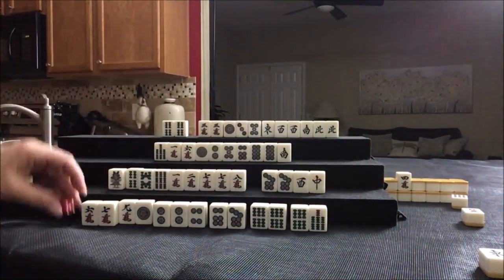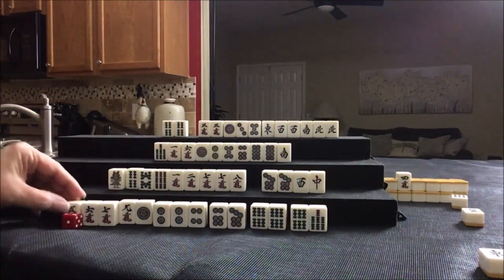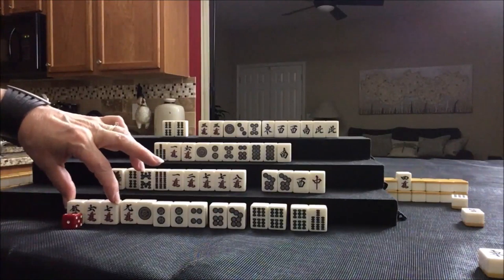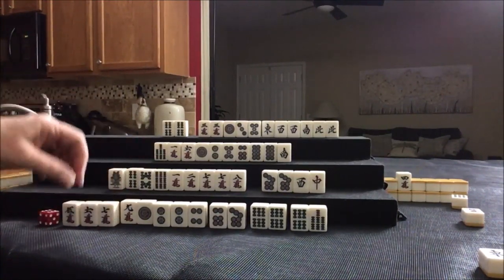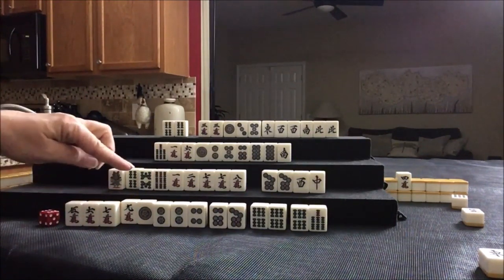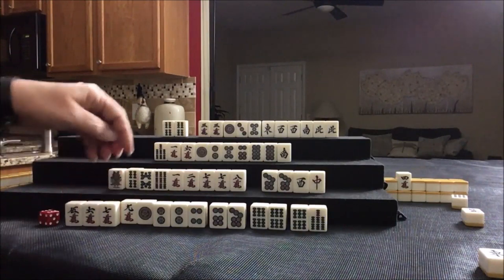Nobody can take it, so we draw. Five crack drawn — that's Dora. We have five, six, seven sequences shaping up. We were thinking All Simples — Tanyao. So that's good. Let's get rid of the one dot.